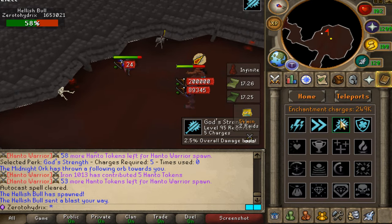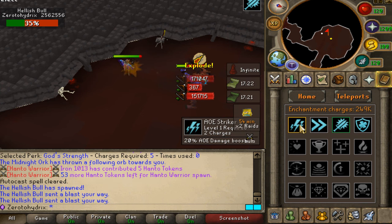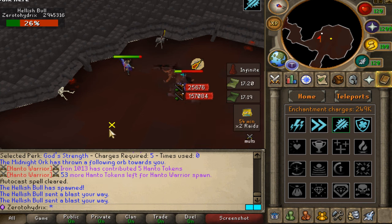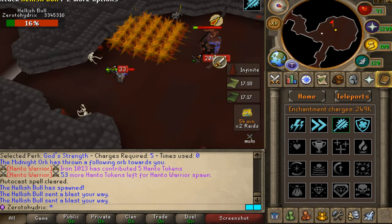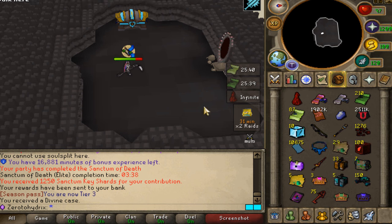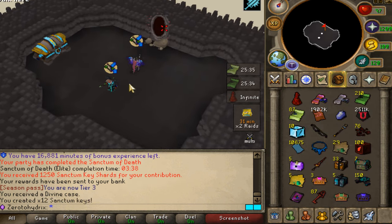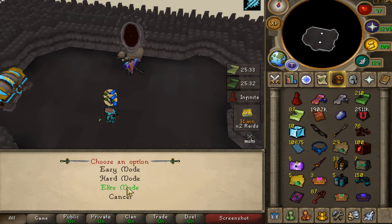First time using the enchantment book — this guy right here is going to give you 2.5% overall damage boost, which is actually freaking amazing. There's also a drop rate boost and a damage boost, which I'm probably going to ignore. I just got a free enchantment case right here — I think that's easily 10 mil or something like that. Crazy, bro. Sometimes when you PVM, you're going to get dollar scrolls or cases for free.